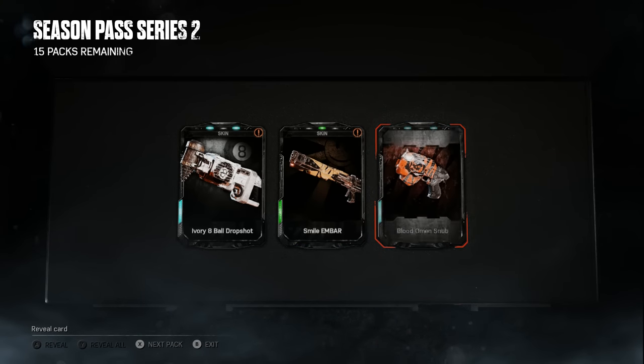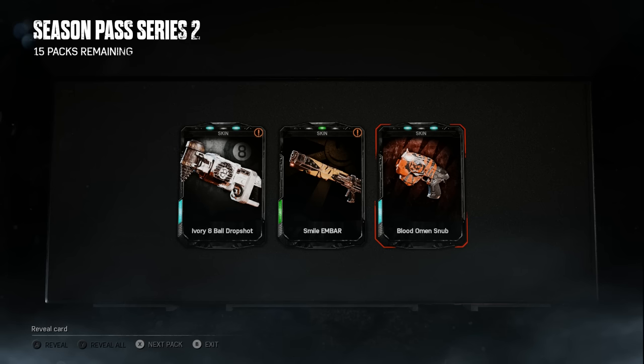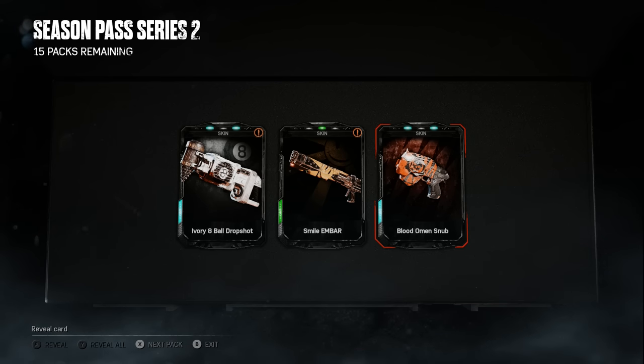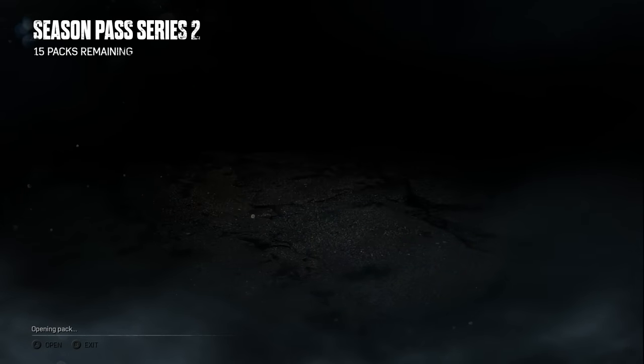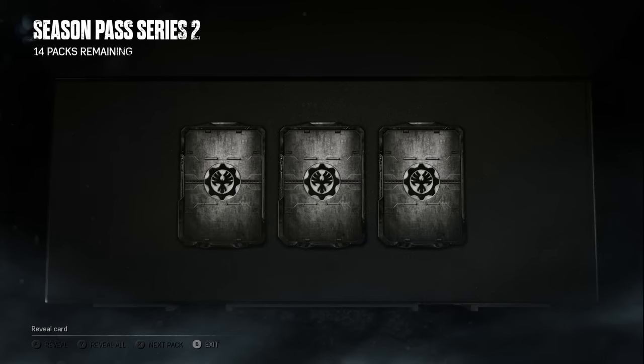Next pack — we got an Ivory Eight Ball Drop Shot, a Smile Ember, and a Blood Omen Snub. Lots of Blood Omen skins today. That Eight Ball Drop Shot does look really good though — a white skin on power weapons is quite odd to see. The only one I recall seeing is the Snowman skin for the Boom Shot.